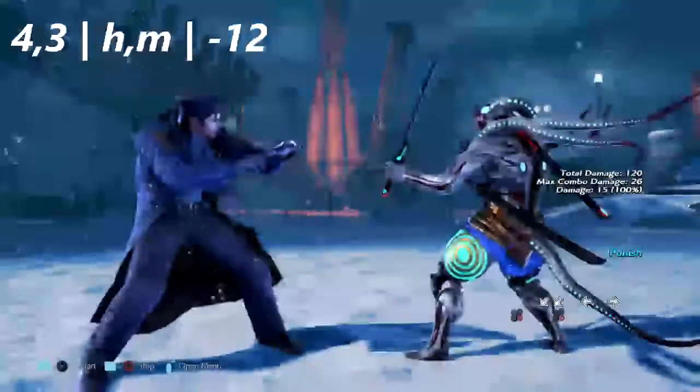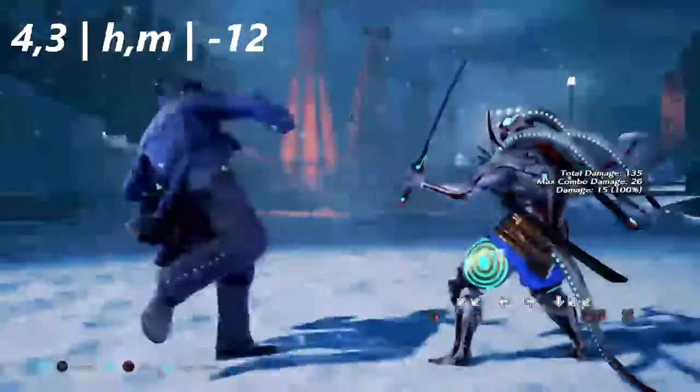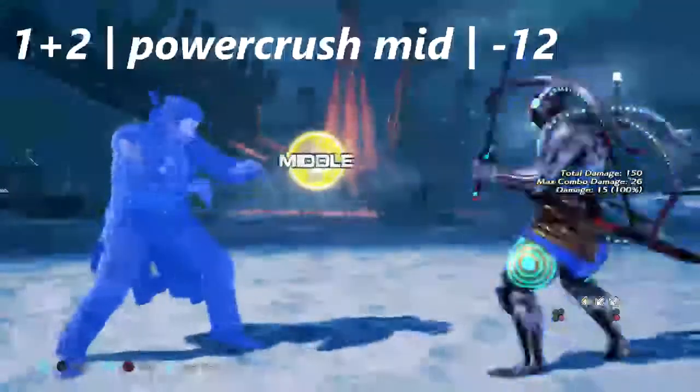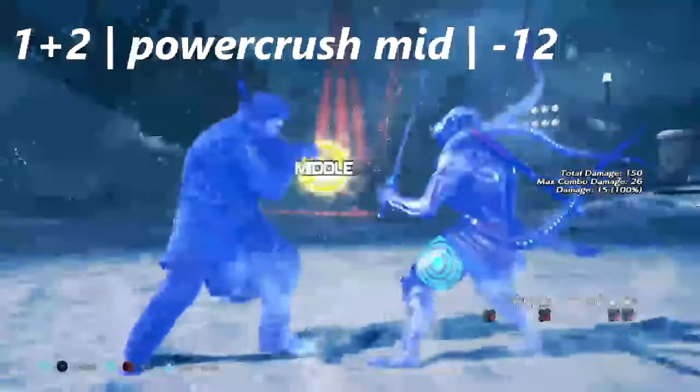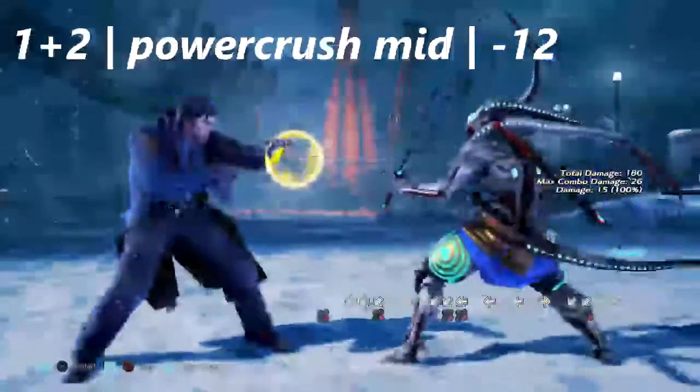Up next we have 4 into 3. This move is negative 12 on block. Do not confuse this with 4,4,4,4 where he hops up and does a spin kick — that is safe, don't mess with that move. Most power crushes in Tekken can't be punished, however Dragunov's can. His input is 1+2 and it is negative 12 on block.